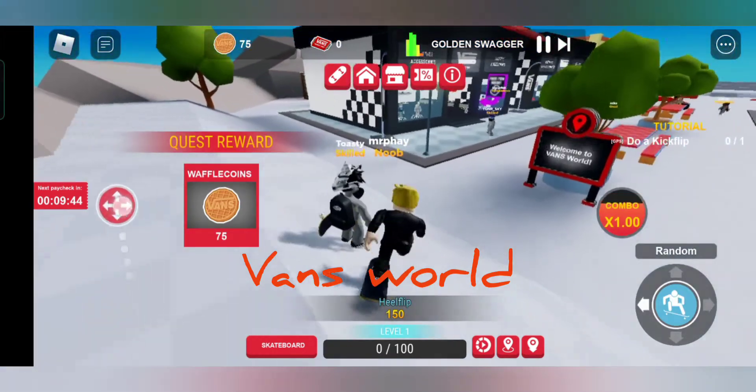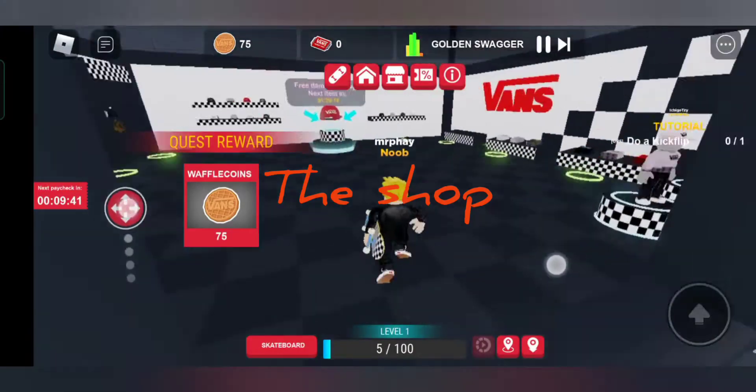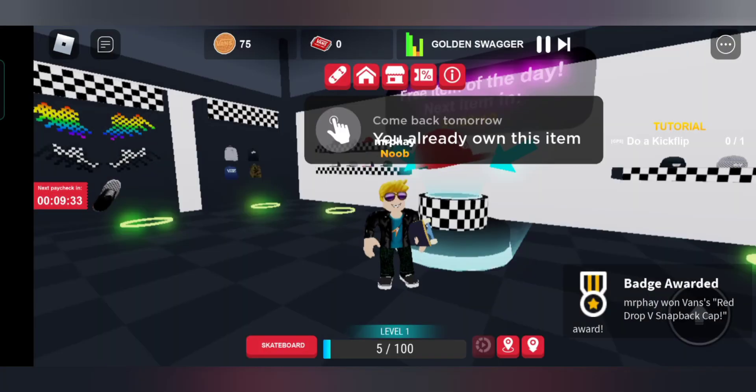So now you gotta go to the shop there. Everyday there's a free prize for you to claim. You just have to claim it, go to your avatar, and wear it. Yes, you've got the snack bag.